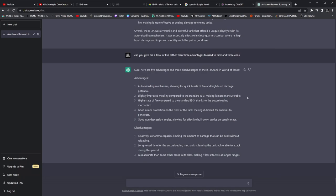ChatGPT also mentioned good gun depression allowing for effective hull-down tactics on certain maps — I would say yes and no. On certain maps, definitely. The tank also has a relatively low ammo capacity, limiting damage output without reloading, and a long reload time for the auto-loading mechanism, leaving it vulnerable during that period. However, on PC it's an auto-loading mechanism — the three-shot auto-loader that works like the Progetto 46 or the Italian tanks.